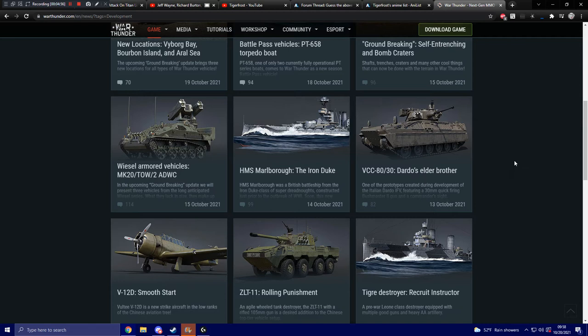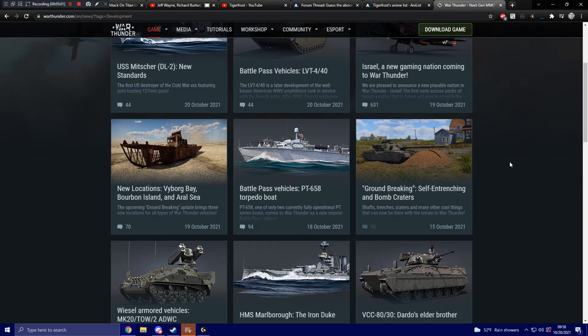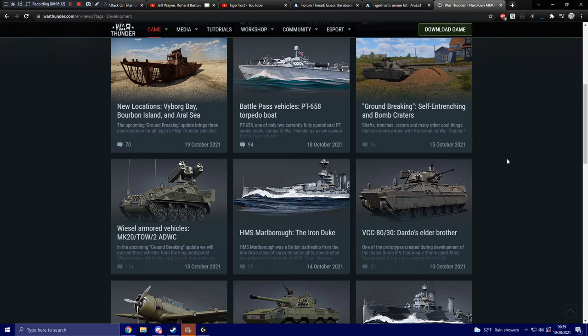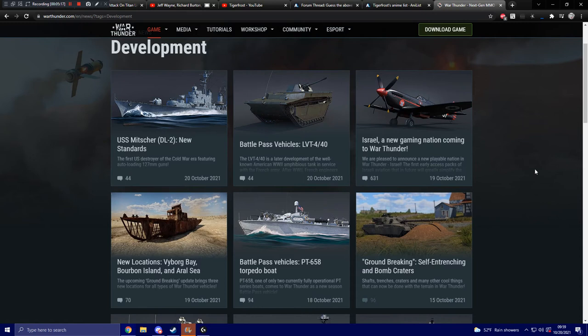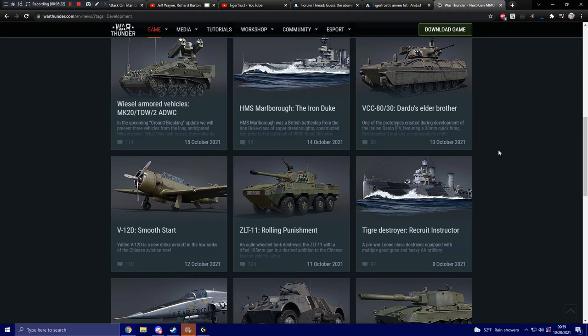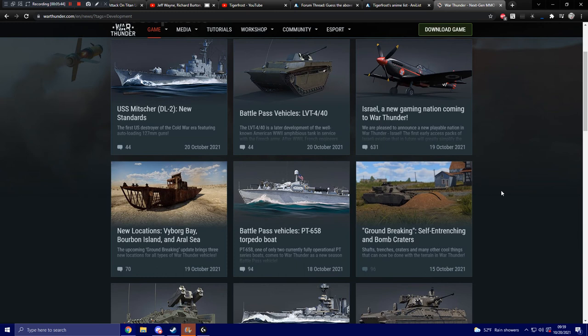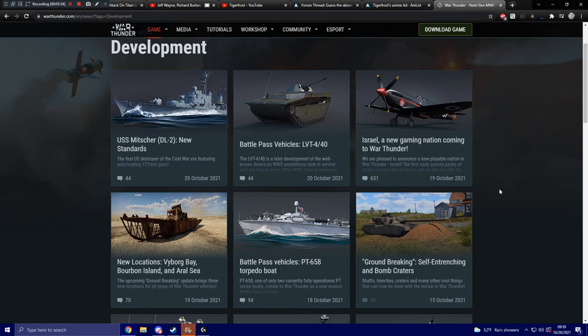The Italians are getting the VCC-8030, which is basically a modified Dardo. For naval forces, the Italians are getting the Tiger destroyer as a new premium, and the British are getting the HMS Marlborough. For aviation, they've shown off the Chinese V12D coming to their tech tree, as well as the announcement of the Israeli aviation tech tree with two planes — a Spitfire and a Skyhawk — available for purchase at update release, granting access to the CBT for the Israeli tech tree. The battle pass will include the PT-658 patrol boat and the French LVT-440, which is an LVT with a 40mm Bofors gun.